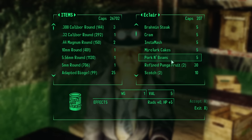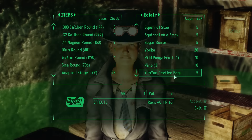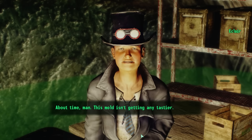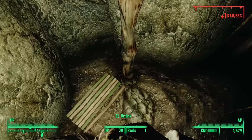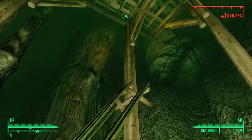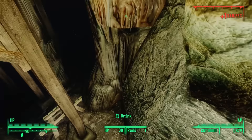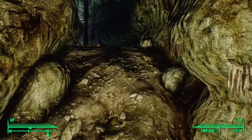Despite going on about cave fungus, Eclair doesn't have any for sale — he's got plenty of pre-war food, even wild punga fruit from the Point Lookout DLC, and some stimpaks. After learning that the kids dumped adult bodies in the water, we take a dive to find evidence of this — but after exploring every nook, we don't find a single skeleton. Either he's mistaken, or the bones have long rotted away. When done exploring, we can exit Spelunkers and take the path northeast, which brings us all the way back to the entrance.